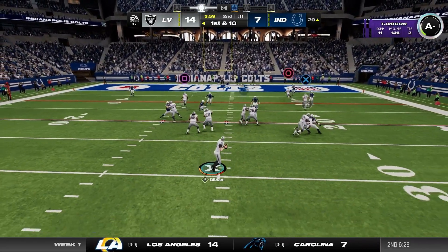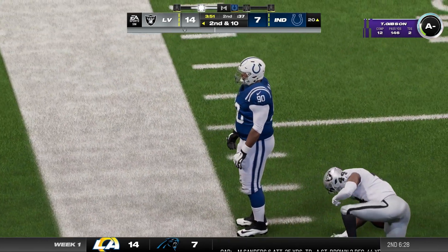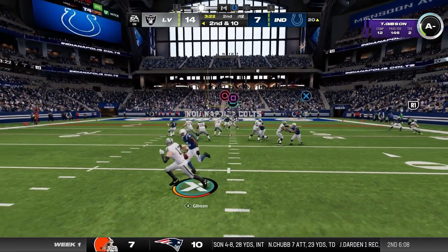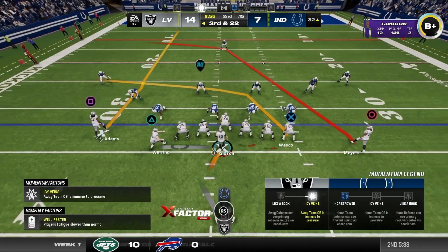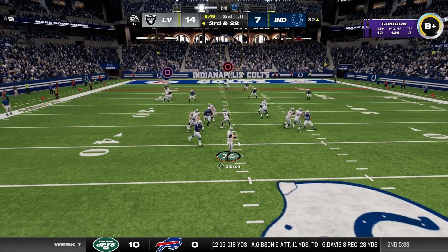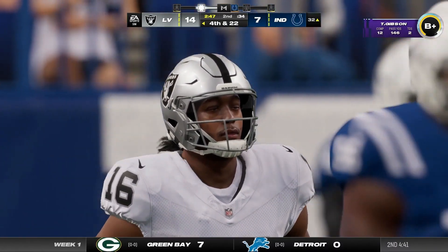We'll play action here. This is a route where frequently Michael Mayer would be wide open in the end zone, and that is not the case here. Tyler gets sacked — third and 22. I didn't even see the blitzer. I think the camera did that thing where it didn't zoom out. Tyler throwing out of a sack again — fourth and 22, and I think we're probably just settling for a Daniel Carlson field goal.